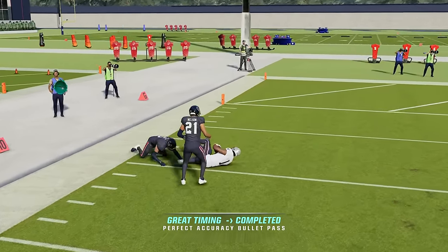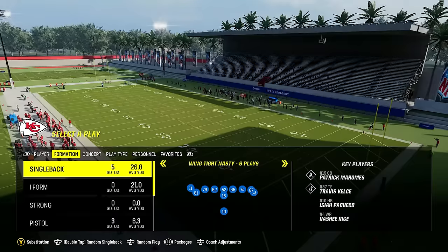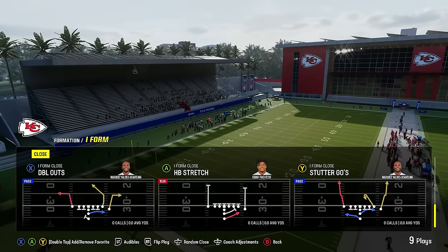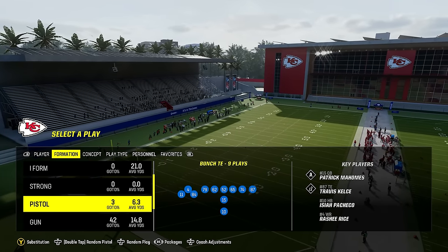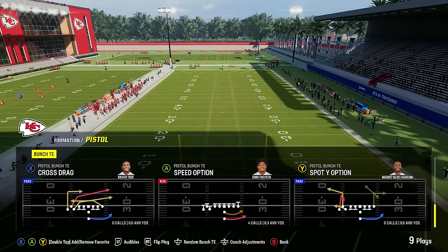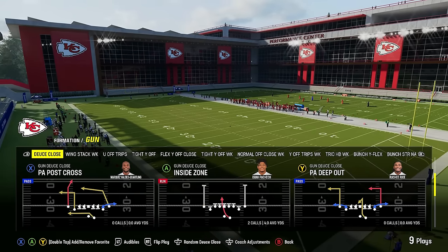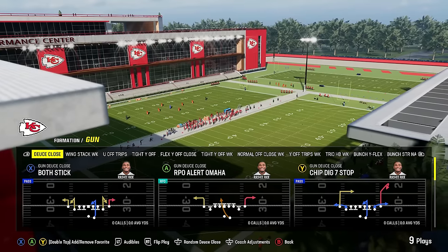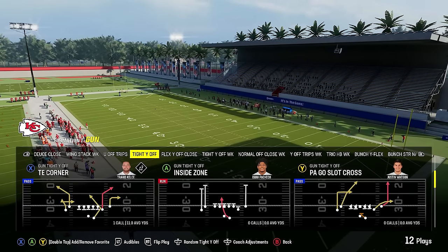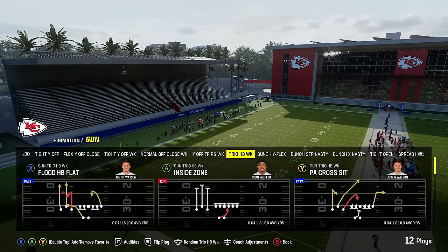Next up we have the Chiefs playbook, which is also the exact same as the Commanders playbook — so this is a two for one. It's got a pretty good single back with bunch nasty, tight Y off, and wing nasty. You've got I-form close with good stretch runs and pass plays, pistol bunch tight end — which is one of the better formations in the game and may only be found in this Chiefs and Commanders playbook — with the speed option as one of the best runs in the game. In shotgun you've got a gun deuce close with good RPOs, PA slot cross, wing stack, Y off trips, and a lot of close and tight sets that are really tough to defend.